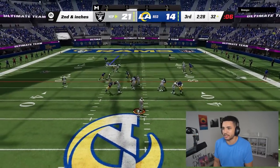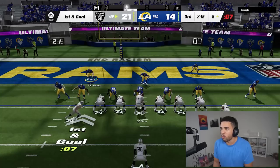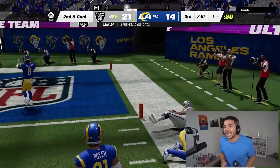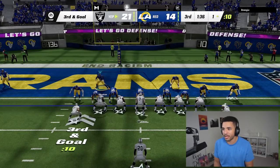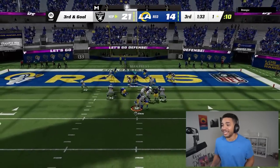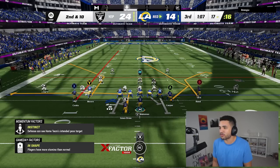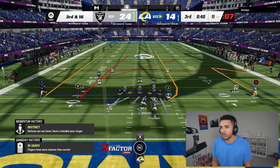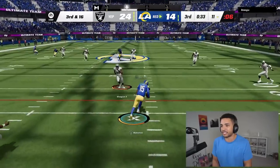Maybe we can get an interception from a bad pass. Gilmore is just getting toasted out here. He's gonna get sacked — boom! Hopefully after all of this, we can just — he can't throw that. We're just getting instantly tackled. Hopefully after we lose this game we don't have to play against anyone that just spends a lot of money.